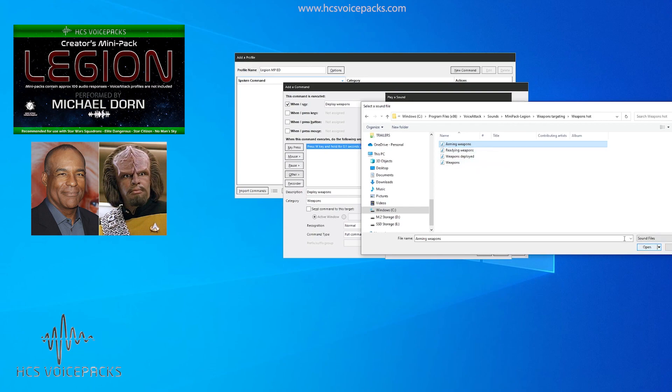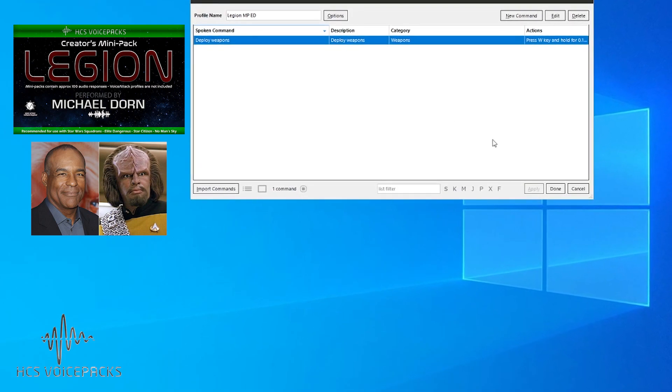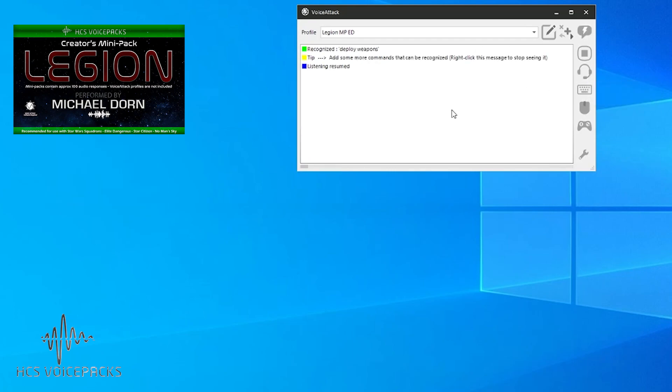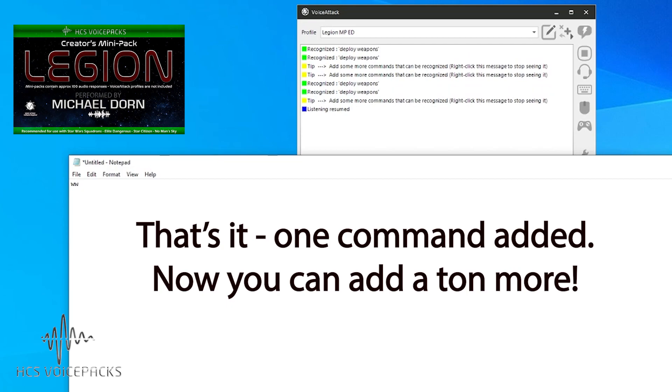'Weapons hot,' 'arming weapons' — that's a nice one, we'll have that one. There are some more in there you can choose from. Click open, OK, and OK. Once we click done, that command is ready. Let's give it a try — start listening. Deploy weapons. Arming weapons. Deploy weapons. Arming weapons. Excellent, so that's working.